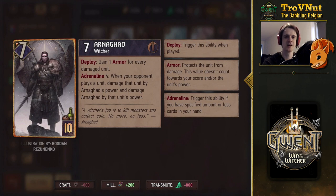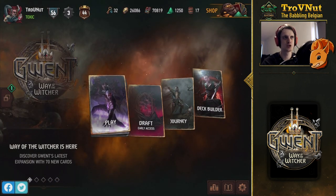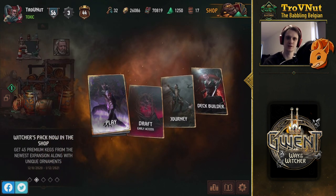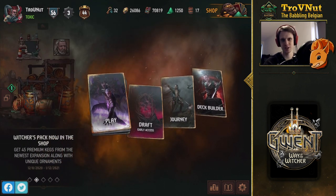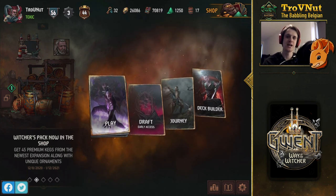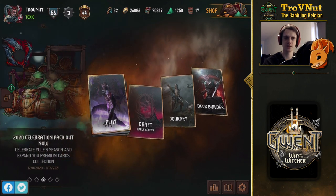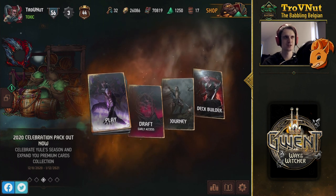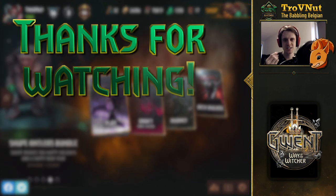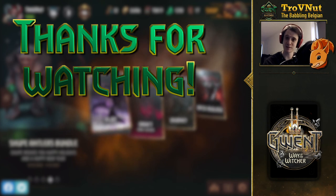That's Arnagad, the strongest card in the Skellige additions to Way of the Witcher. Hope you guys enjoyed the card review — this is just my opinion on those cards, but this is not the end, it's just the start of the conversation. Let me know in the comments what you think of the new Skellige cards in Way of the Witcher, and let me know if I missed any combos you might have cooked up. Thanks so much for watching and see you in the next episode of Gwent Edge, where we'll talk about the Nilfgaardian additions to the game.